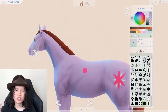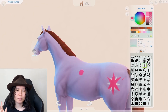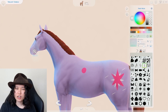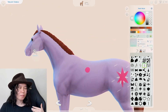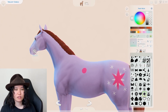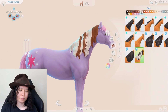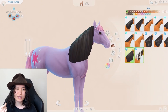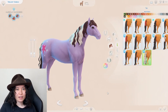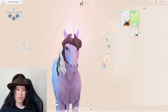Rather than have every single one of them be the same breed of horse, I'm making them all different breeds based on the vibe. Each of the Mane Six has their own character archetype — their dominant personality trait. Twilight Sparkle is the smart one, Fluttershy is the skittish one, Rainbow Dash is the fast one. Based on that I picked horse breeds, taking one characteristic trait from each breed. This is too complicated — I'm just going to say which breed I picked.